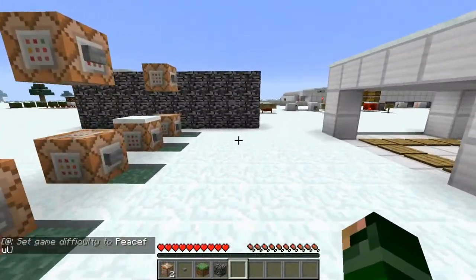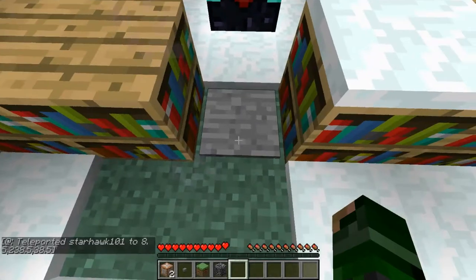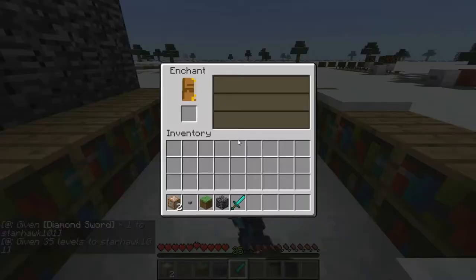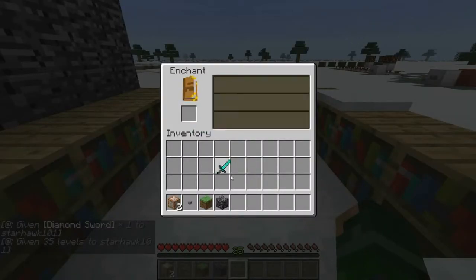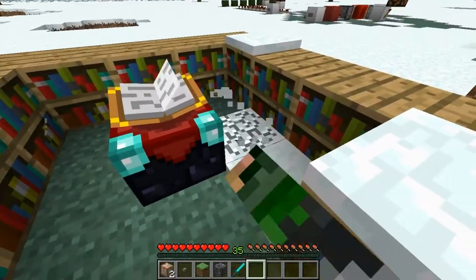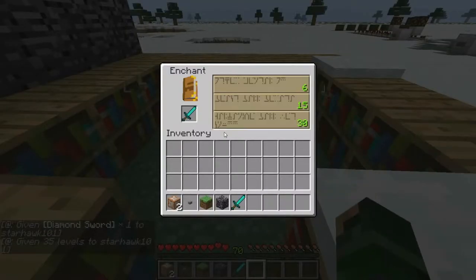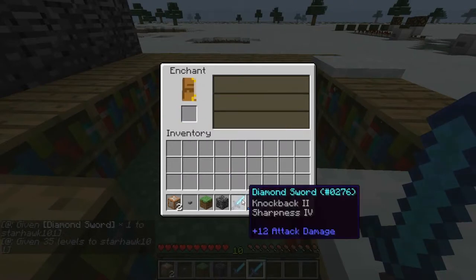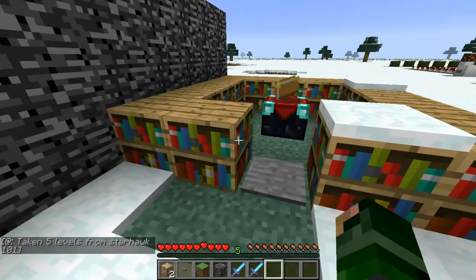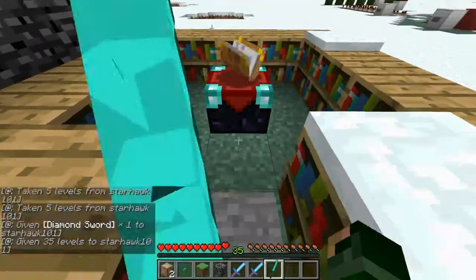Now I click this button and we go to an enchantment setup. I'll step on this pressure plate — hey, give me 30 levels! I can get an enchantment. I've got another sword, I'm going to enchant it — sharpness 3 and knockback 2. With level 30s I have 10 levels left. Let's walk back here.